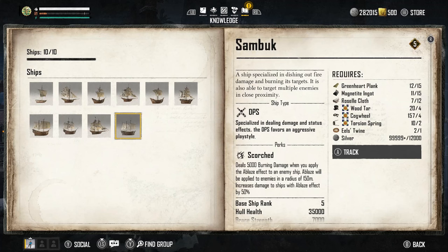We finally have the Sandbuck. Looking in the codex, it has a perk called Scorch — it's a DPS ship. Scorch deals 5000 burning damage when you apply the Ablaze effect to an enemy ship. Ablaze is applied to enemies within a radius of 150 meters and increases damage to ships that have the Ablaze effect by 50%.